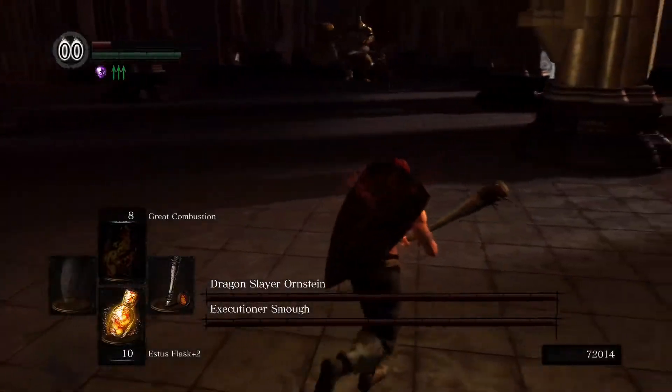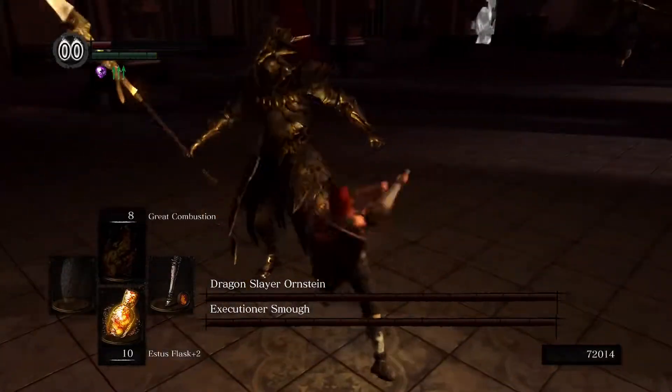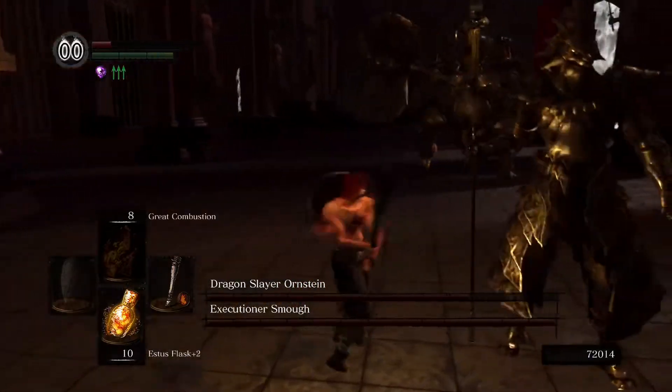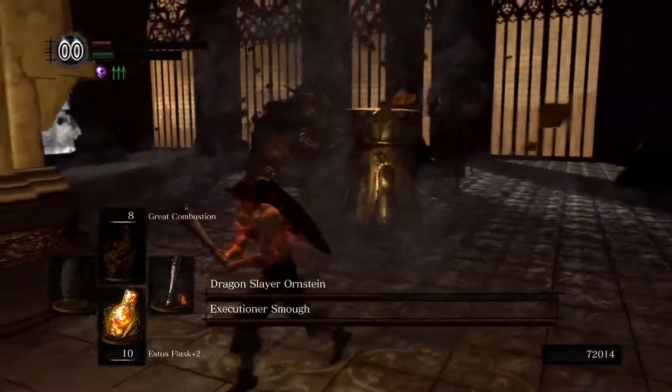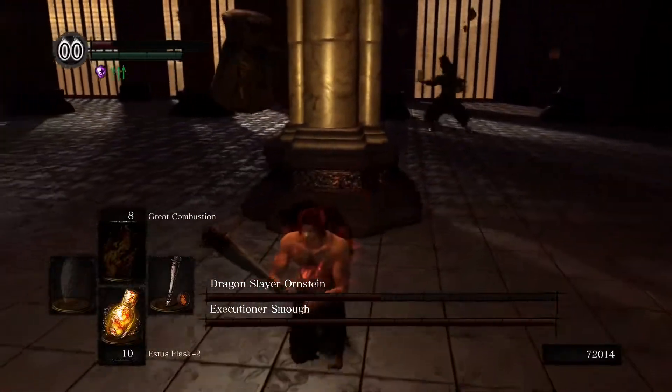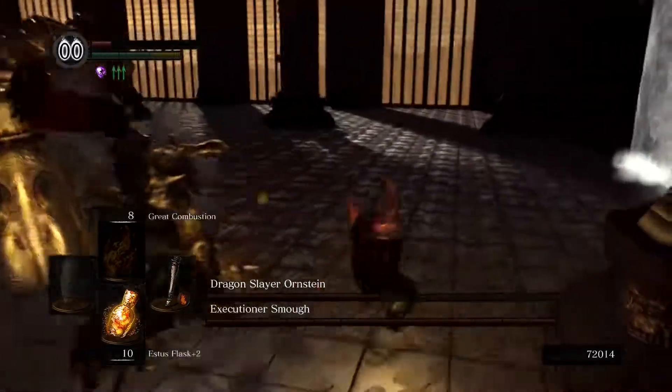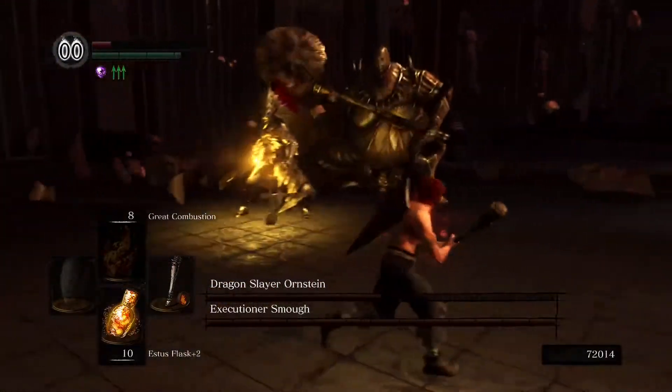He opens with a dash attack. I can dodge it and punish — one hit. I need to see them both. Ornstein is dashing again, I need to dodge that, and I need to see them — there's lightning.